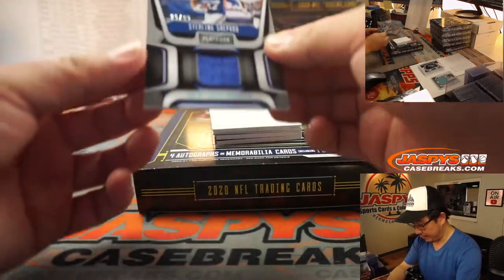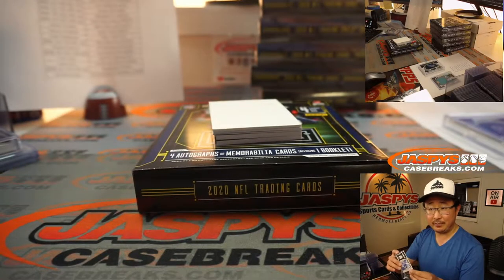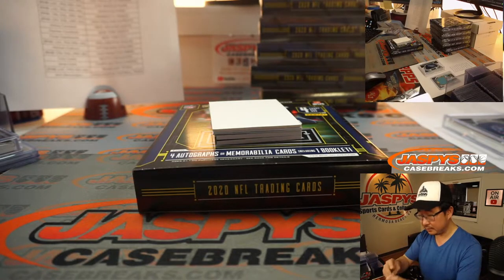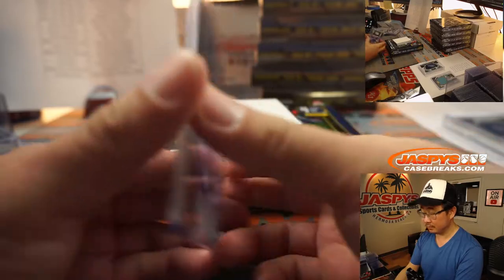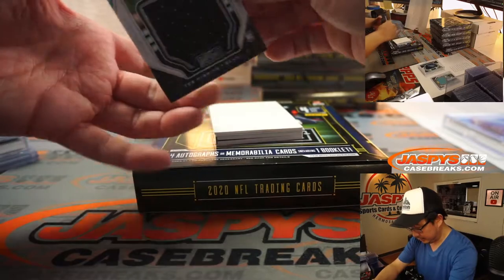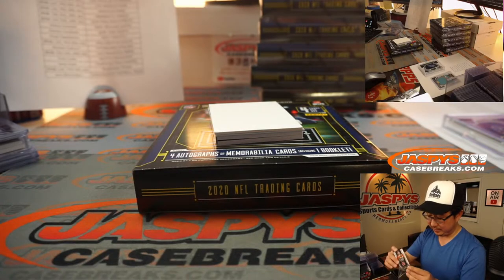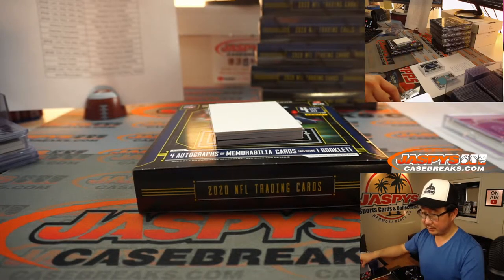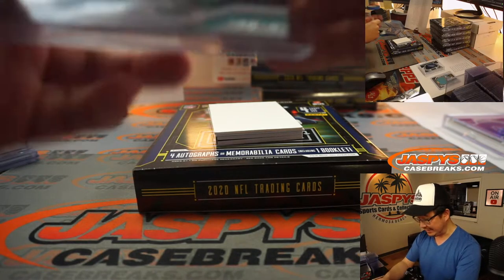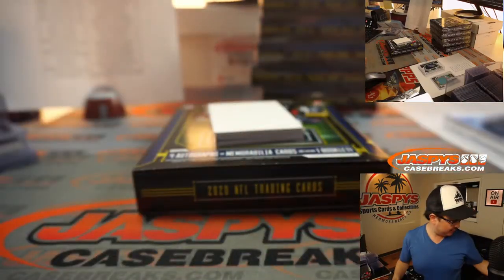Alright, our relic is Sterling Shepard Hot Routes, 26 out of 99, New York Football Giants — Damien. There's Tee Higgins, Mammoth Materials, 141 out of 199. Tee Higgins' relic is going to go to the Cincinnati number block group — that's Cincinnati 1, and that'll be for Christian.